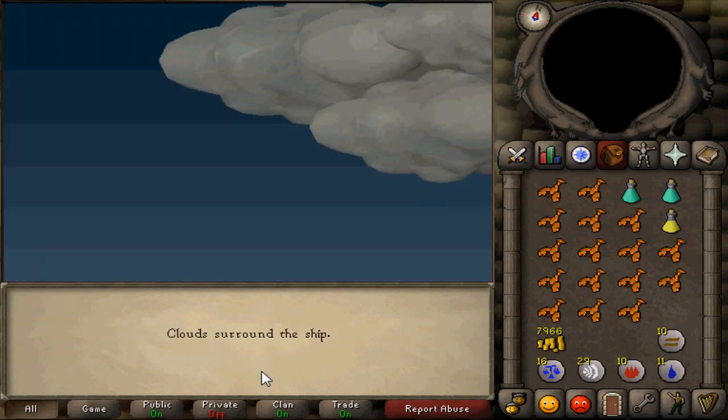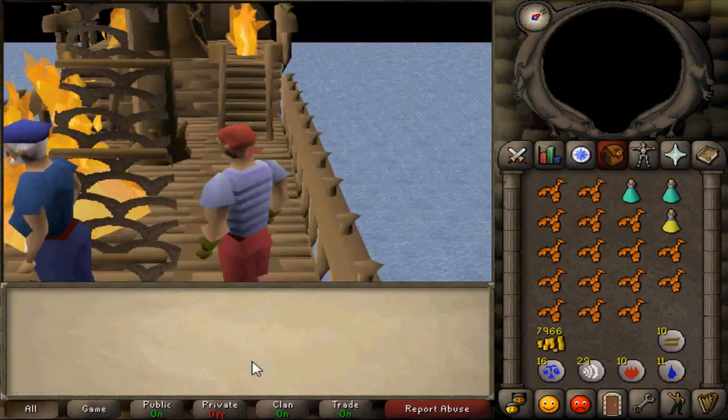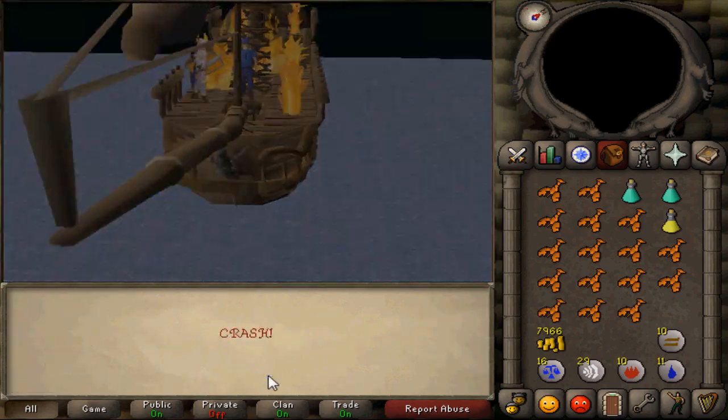After you're done banking, head back over to your boat in Port Sarim and board it. Then talk to Ned and select the first option. A cutscene will occur and then you'll be on the island.